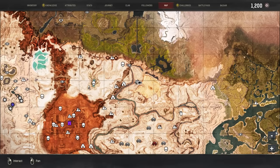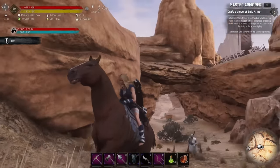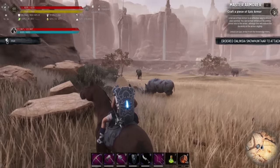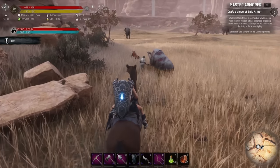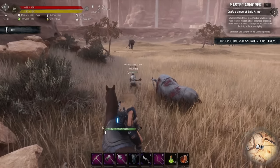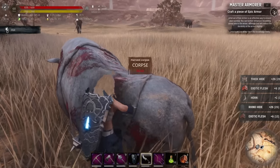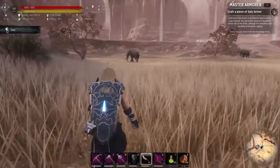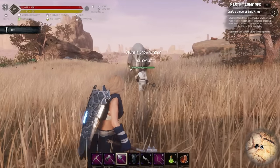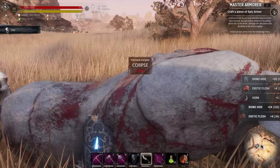We're just coming out into the savannah now — came up the path from the river. Here we go: rhinos all over the place, tigers, and you can see some elephants in the distance. The tiger beat the rhino — let's get off the horse. We've got a skinning knife out already. Let's start skinning the rhino — we get thick hide, rhino hide, and some flesh. There's another rhino, let's take this one out. It goes down already — 7,000 XP from the rhinos, not bad.